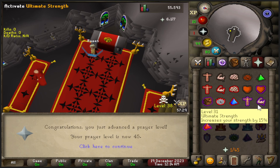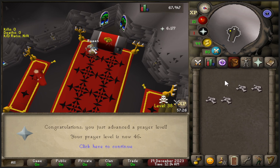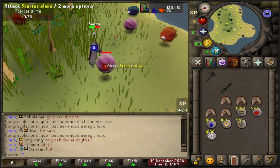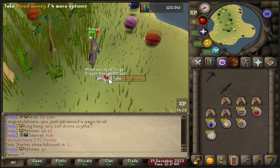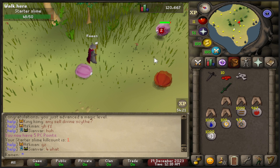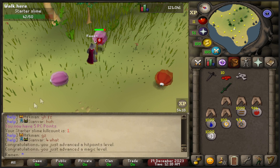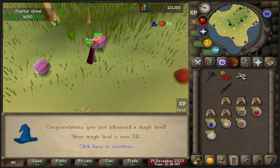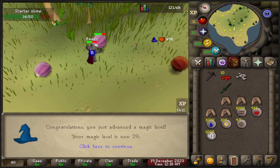I want to train magic first to see what it's like on this server — I heard a lot of the staffs have unlimited runes. I'm a big fan of barraging in the catacombs or wherever their multi slayer is. I also noticed this server has five different raids, which is a lot more than I've seen on other servers. This server is really clean — I couldn't ask for more. Big shoutout to everyone who worked hard to make Deflect RSPS possible.